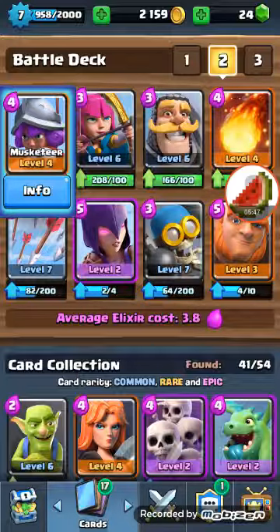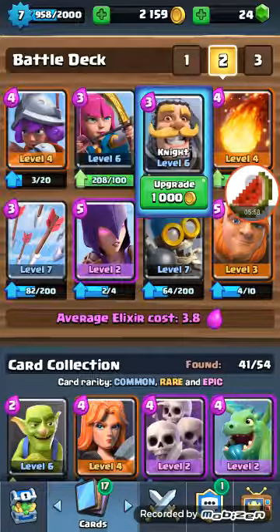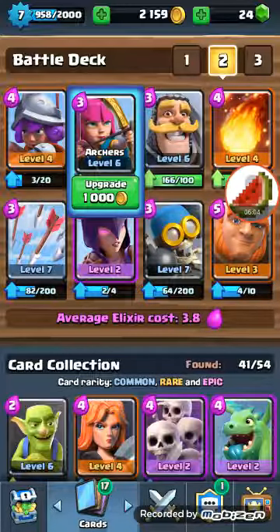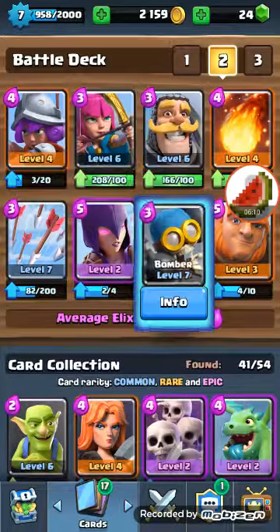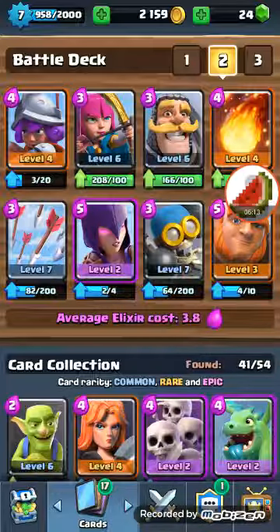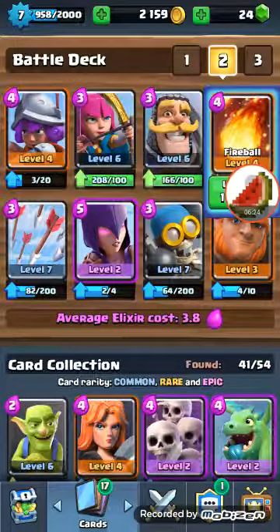Then sit and have either the arrows or the fireball ready. These combos can be countered by two of those cards and a witch, or one of them and a skeleton army. So you need to prepare for what's going to drop — prepare arrows or prepare a fireball if you know he has barbarians.